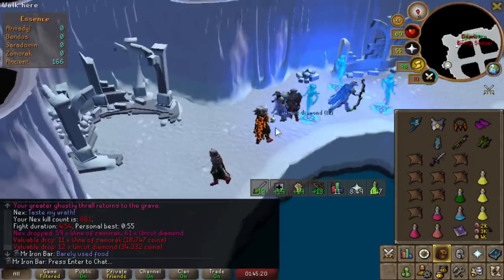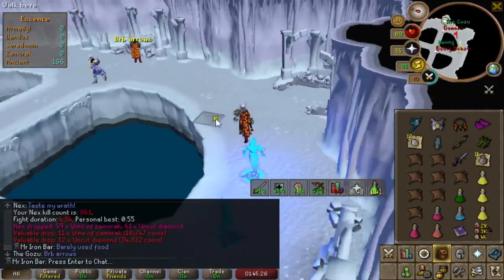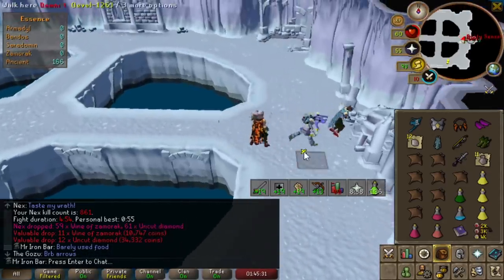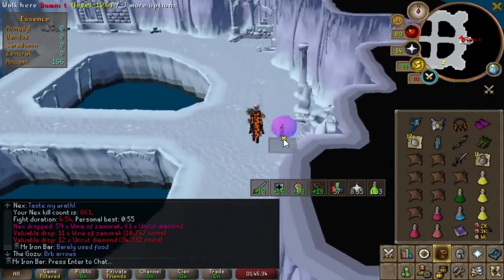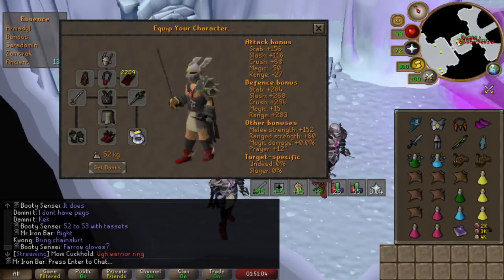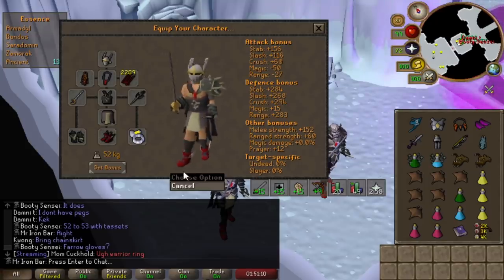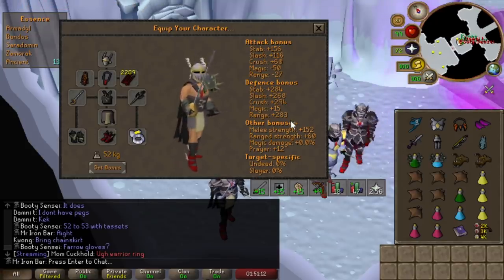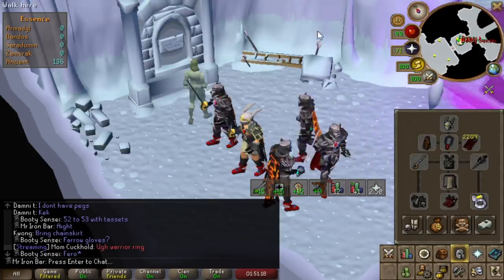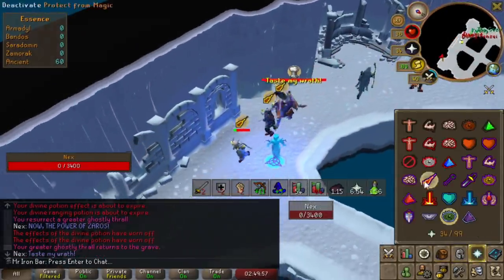That one kill I barely used any food - barely used a dose of brew and minimal mantas. I discovered that Torva tassets give me a max hit with vine pots in this setup, so I'm going to bring the tassets and bin the pegasians, because that extra max hit is constant since I'm divine potted the whole kill and my fresh super combat will last all the way through too.